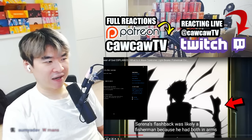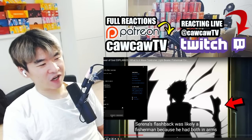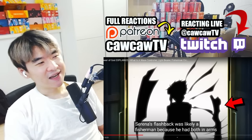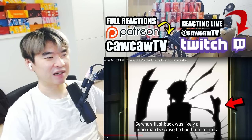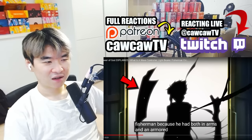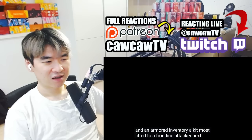For example, the ranker we saw during Serena's flashback was likely a fisherman because he had both in arms. Is this another instance where SIU introduces a concept and just kind of forgets about it? An armor inventory is a kit most fitted to a frontline attacker.